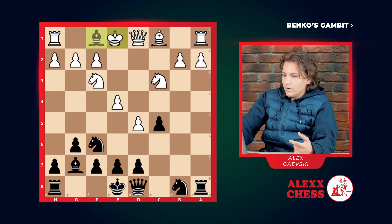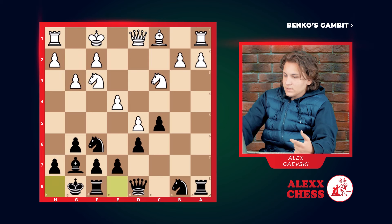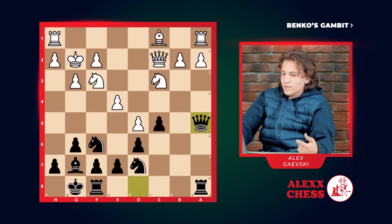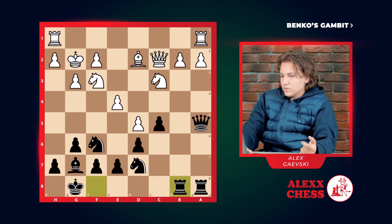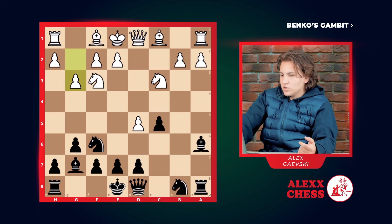Then he goes F1, we take, D6, G3, castles, G2, D7, C2, Queen. We also advance our Queen. Bishop D2, preparing to attack our Queen. We double the Rooks, and this position is pretty neutral.